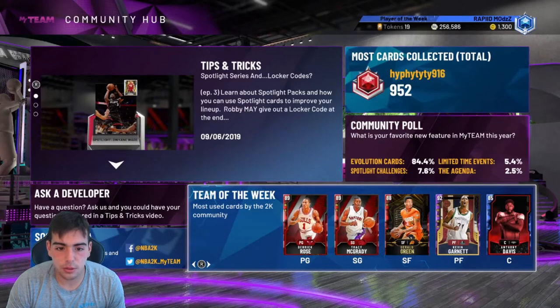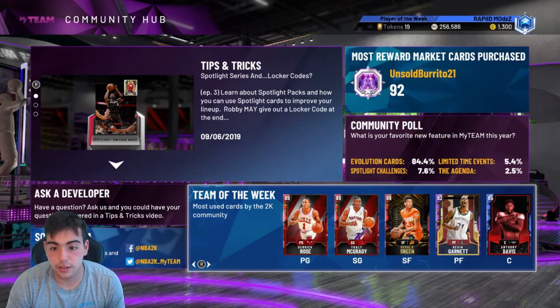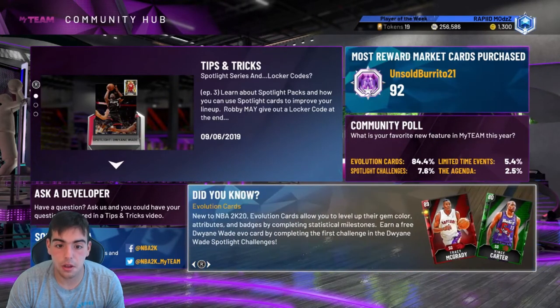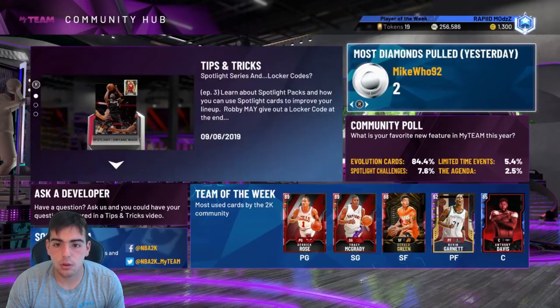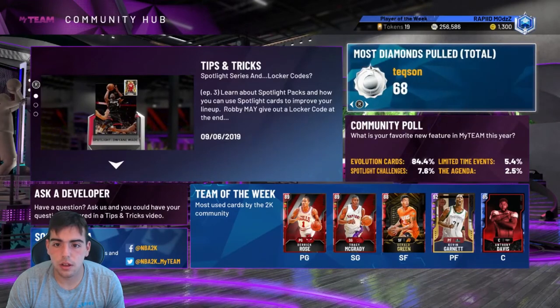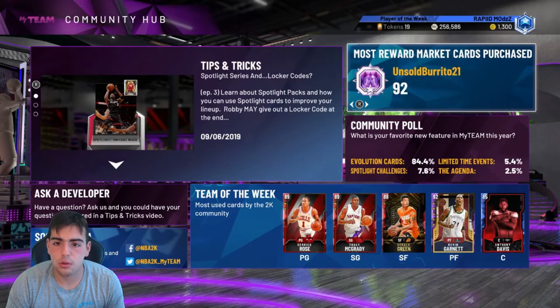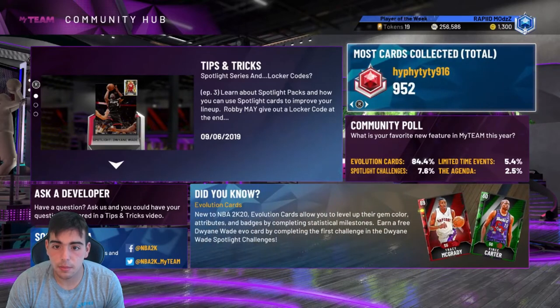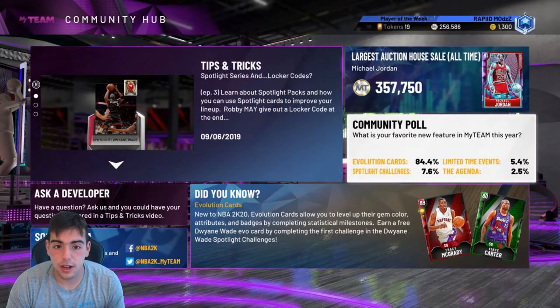All this new stuff in the community — Team of the Week, most used cards in the 2K community right now. Gerald Green, definitely one I would use the most, and Kevin Garnett — definitely Kevin Garnett. For the locker code, most diamonds pulled total: 68. Most diamonds pulled yesterday. Most reward market card purchased: 92. Most cards collected: 952. That is insane. Pretty interesting.